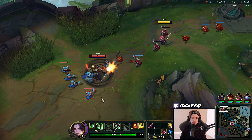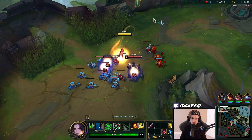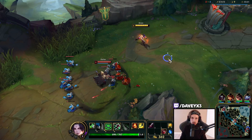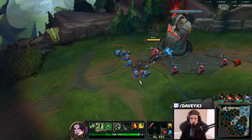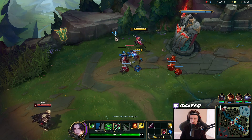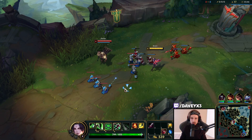First levels one through three you can play super aggressively against Darius like most people do, or you can play the way I do and just let Darius push it in towards you. Then you push it back into him - that's where you can gain the advantage because you can stack the wave up and have perfect positioning for the wave.